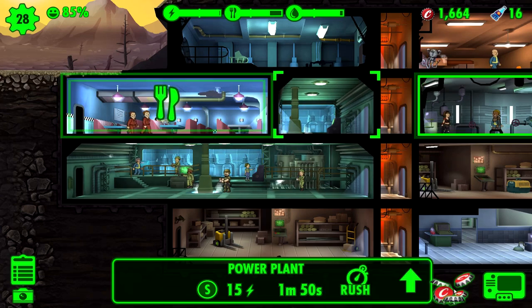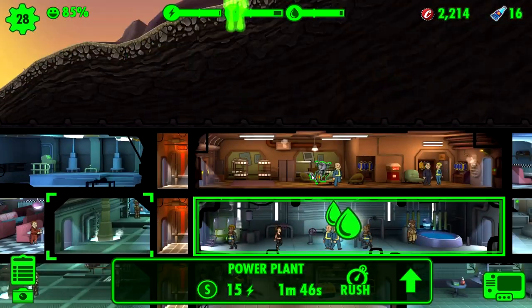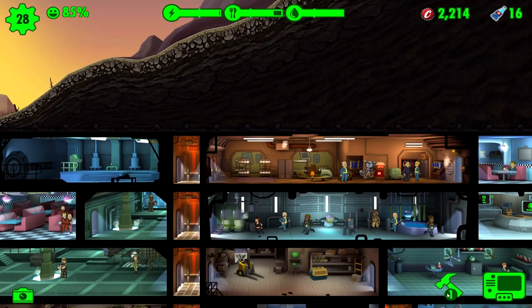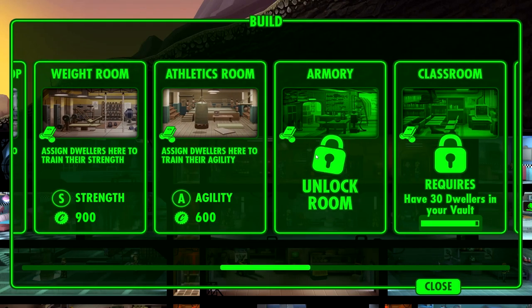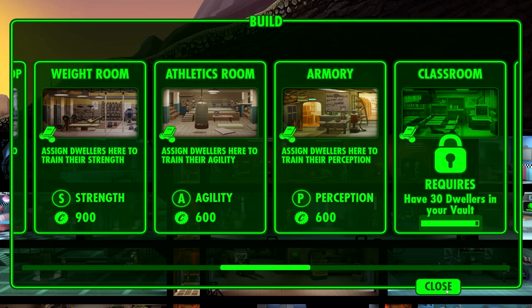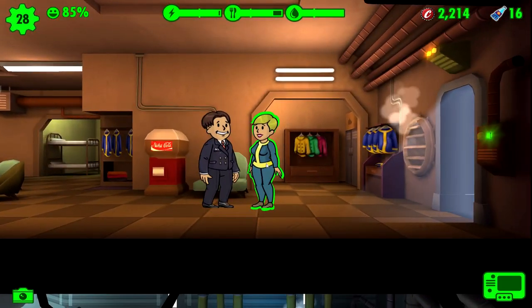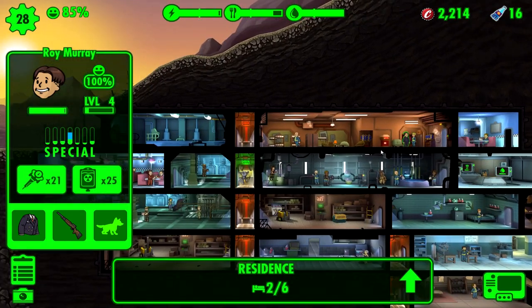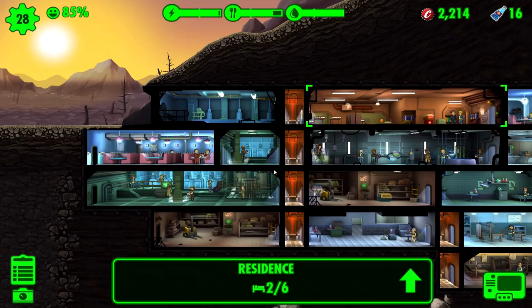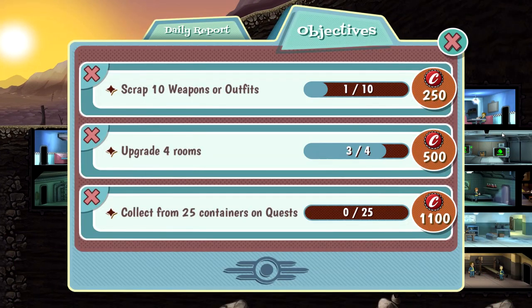What's next on the quest list? Let's put the robot back up to a useful floor. Armory - assign dwellers here to train their perception. Are you guys flirting yet? I really think they're related. Kathleen has - I wish there was a way I could look at their lineage and be like yeah, they're totally related.